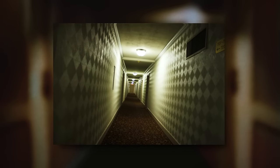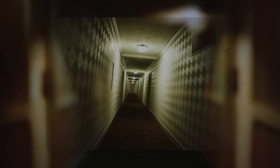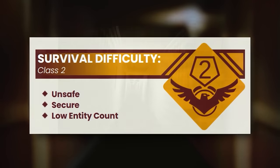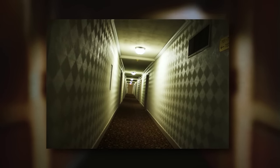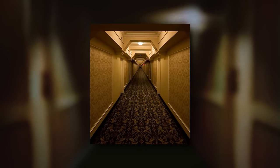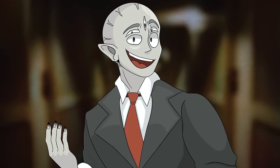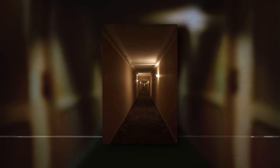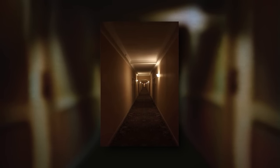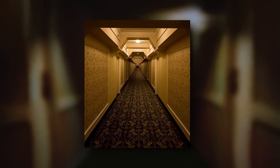Backrooms level 13, aka the infinite apartments, is one of the most famous levels in the backrooms and it's classified as a class 2 difficulty. You've all probably seen the picture on the level description — it's almost as famous as the level 0 picture. The level looks to be an apartment building with extremely long hallways and a bunch of floors. Unlike its name, the infinite apartments are not actually infinite — there are around a thousand floors. The hallways have a 1980s-ish style with brown carpets, white and yellow walls, and a trippy geometric pattern on the walls.